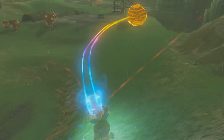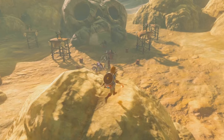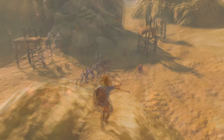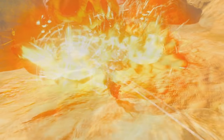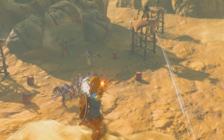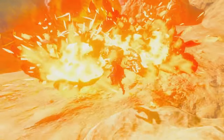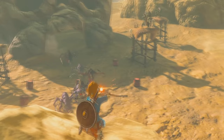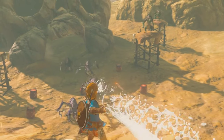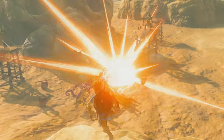Link uses Magnesis to smack seven shades of sugar puffs out of a group of Bokoblins on the Great Plateau. Then we have a giant skull camp full of Lizalfos, which Link swiftly deals with by hitting explosive barrels with a fire arrow and sending them all up in smoke. We get a good look at that smooth FPS of the Switch, showing no frame drops even during the huge explosion. Just before firing, Link has to sidestep to avoid both a shot from one Lizalfos and a giant vomit thing from another — these guys are incredibly dangerous at range as well as up close.